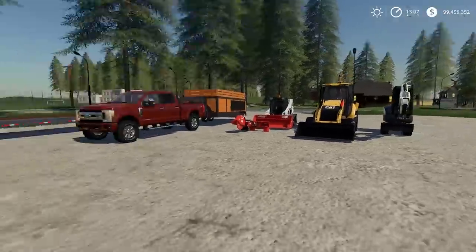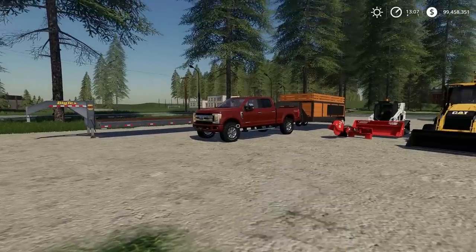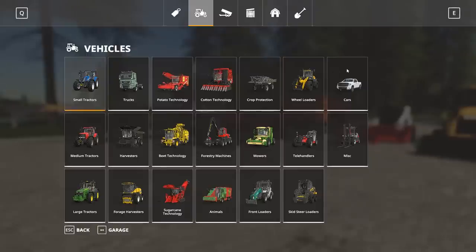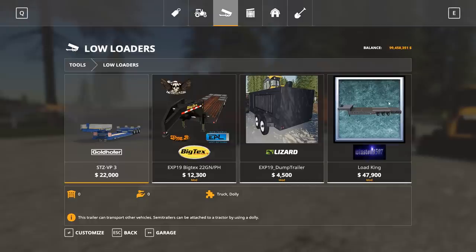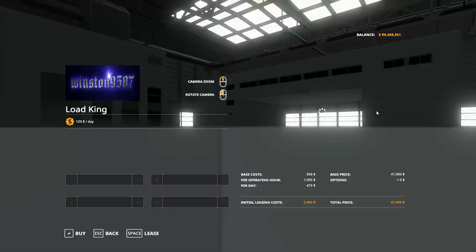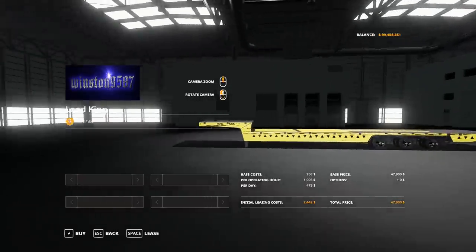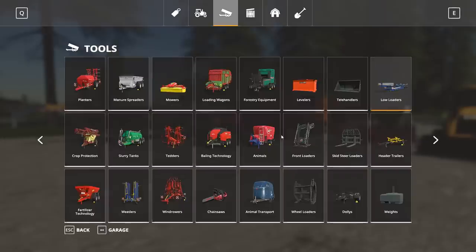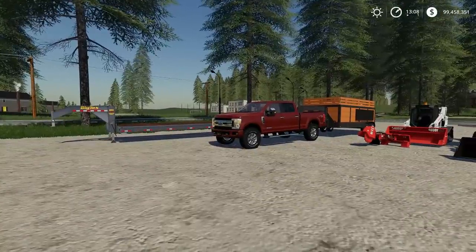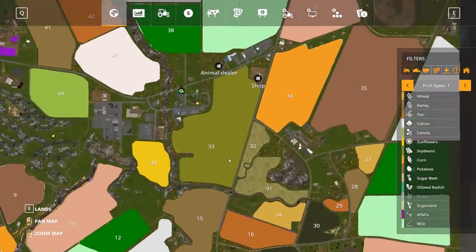The goal for today is to build some type of new shop and get this equipment moved over. We have one truck right now but I want to buy a second gen 3500 - that would be a sweet truck. I also found this low loader which would be perfect for once we get bigger equipment. It's a Load King and it has a tilt on the back, so I could put all this equipment on that trailer and haul it with a semi instead of two different pickup trucks.